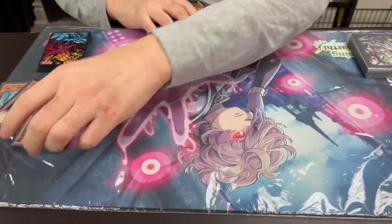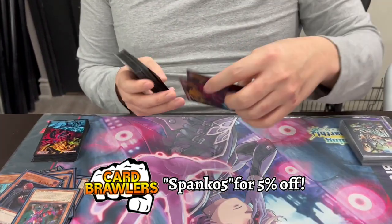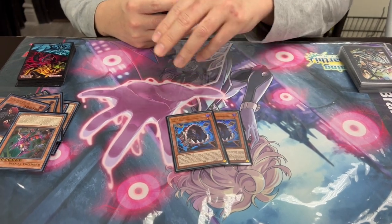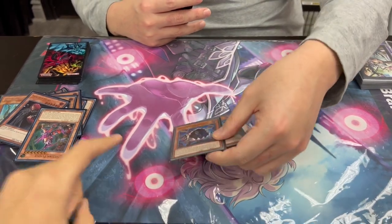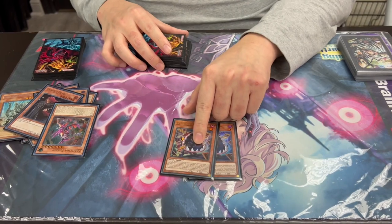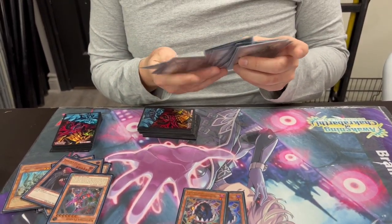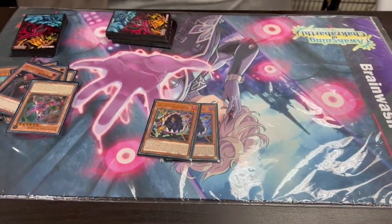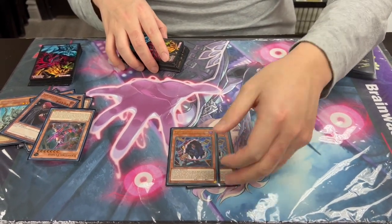There's more — Eaters of Millions. So it's not pure control because you have to be able to kill them too. It's a starter engine, and you can special summon with it. The thing with Eaters is you cannot tribute with it — you have to banish five and then make Anima, then tribute with that. So don't get cheated: you can't tribute with Eaters, you can't Super Poly it into anything.